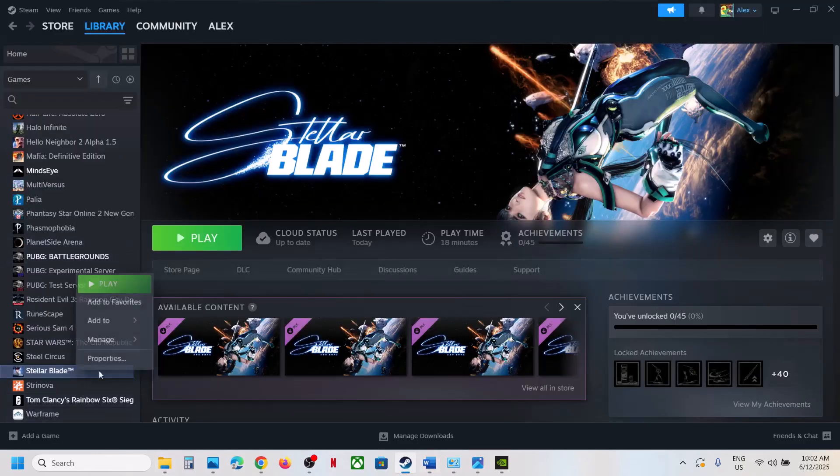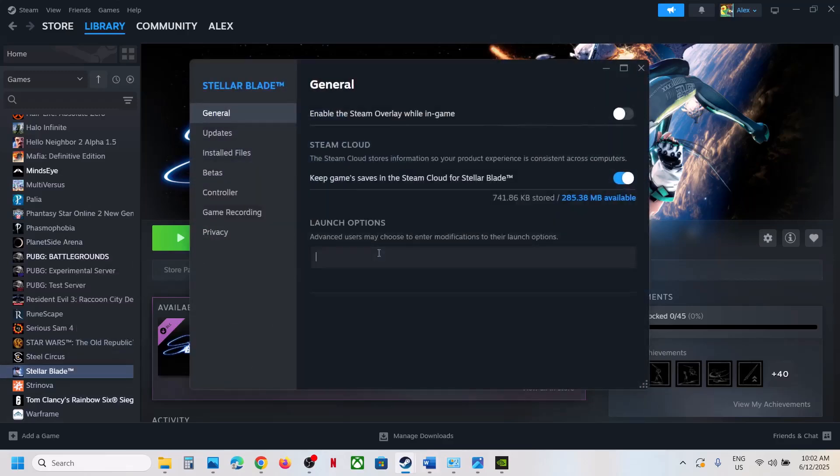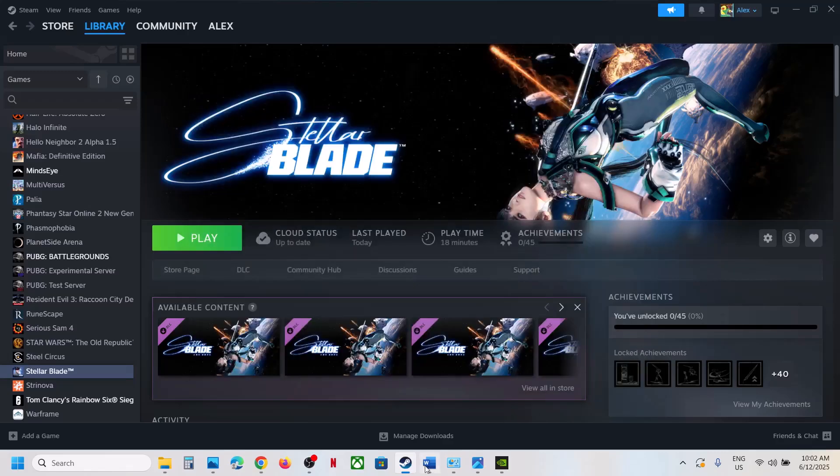Try DX11 or DX12 in the Steam launch options. Right-click the game, select Properties, and in the launch options type '-dx11'. Launch the game and check. If that doesn't work, try '-dx12'. If neither works, remove the launch option and follow the next step.